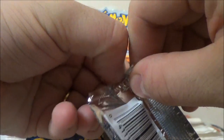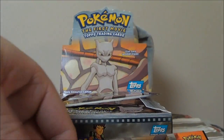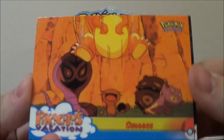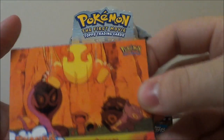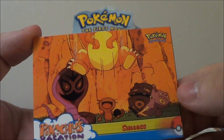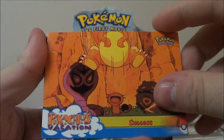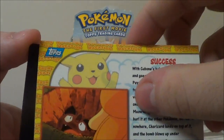I bet they still smell like 1998. Maybe we should get scissors — this is really hard to open. If you guys know anything about Topps cards, you know that the smell is so unique. I have no idea if there's a specific card trick to this. These packs came with several cards including one for the main movie, Mewtwo Strikes Back, and one for the Pikachu short, Pikachu's Vacation. This one is titled 'Success.'